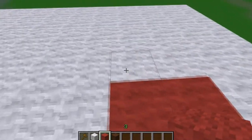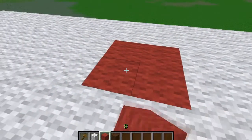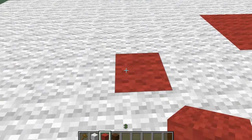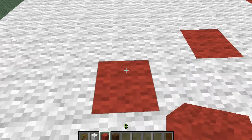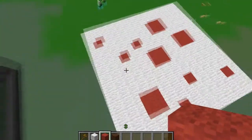Up one, two, over one — that's a four. Over one, two, three, down one — that's single. Over one, two, down one — single. And then up one, two, three, over one, two, three. That's completely right with the cake.